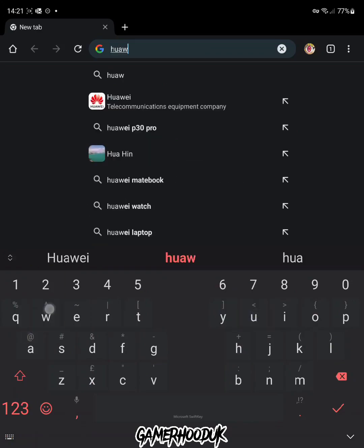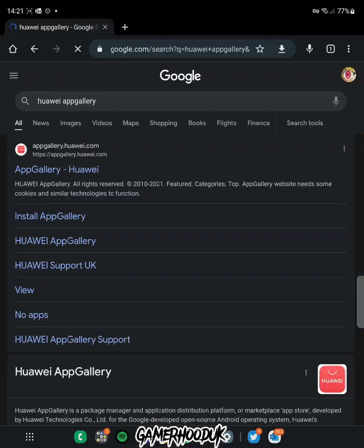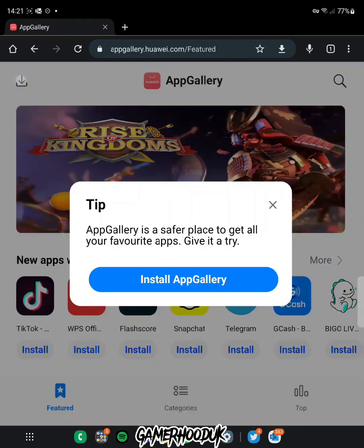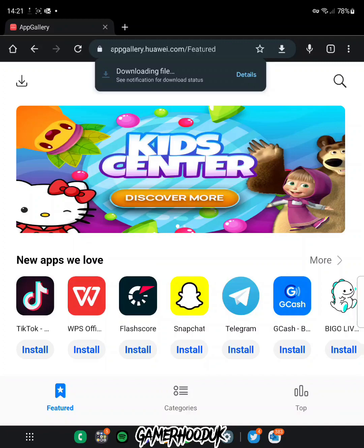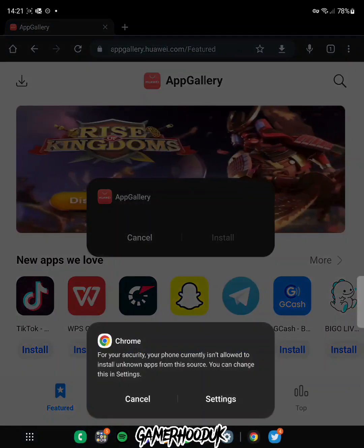The first thing we want to do is type 'Huawei App Gallery' into Google. From there go to the first site that pops up and download the App Gallery APK. In the top left there's a download button — press that and then install the App Gallery once it's downloaded, then open it up.